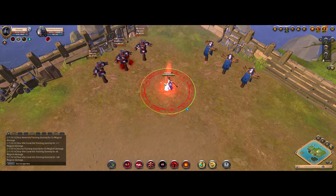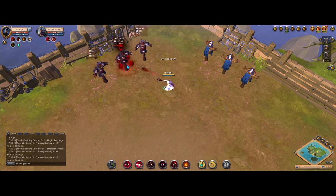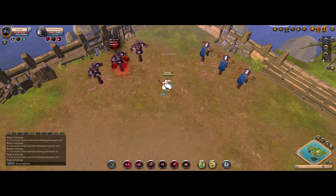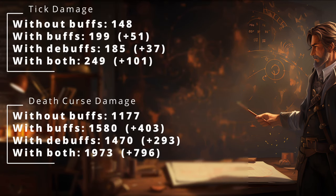That's 1470 damage — much better. So let's see how much damage we can do by using all our spells correctly. That means using all our buffs before we use our E, then applying our debuff before the death curse procs. That's a huge difference — our ticks are now hitting for 249 damage and our E dealt a massive 1973. It's obvious that knowing how to utilize buffs and debuffs can benefit you greatly.